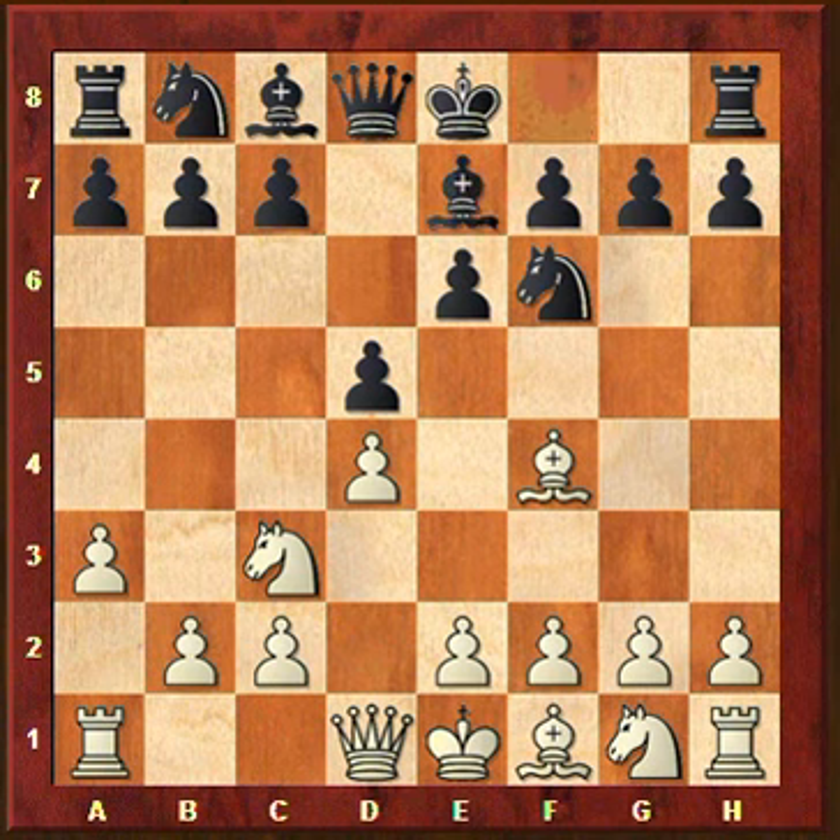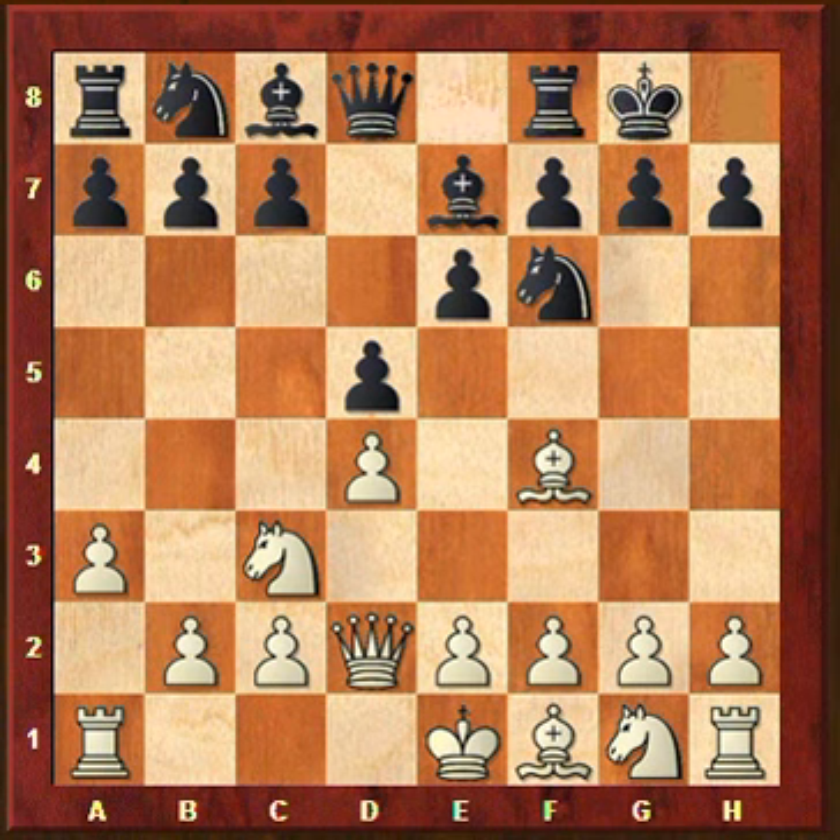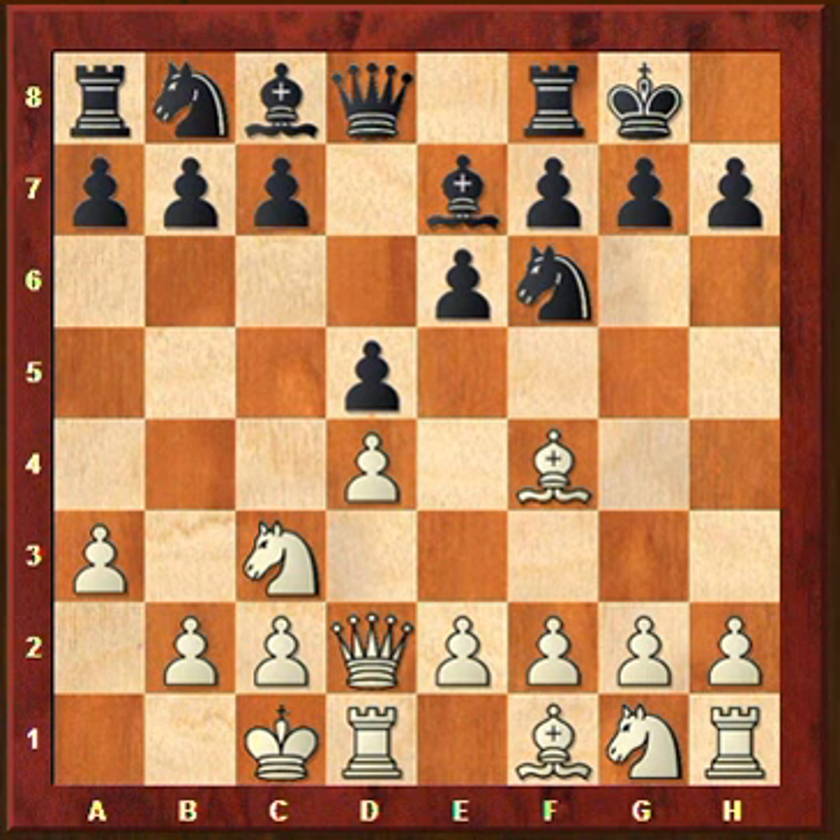Bb7, Qd2, castling kingside - and there you go, castling queenside - this leads immediately to a very sharp situation with opposite sides castling. And here black continues with Bd7.